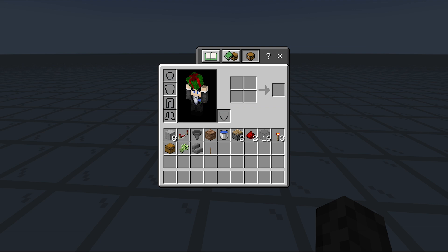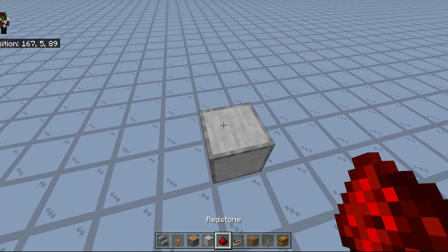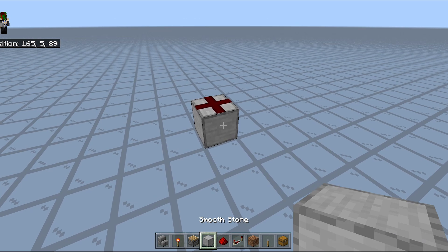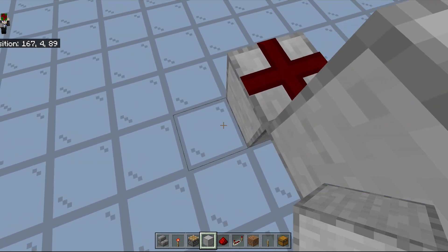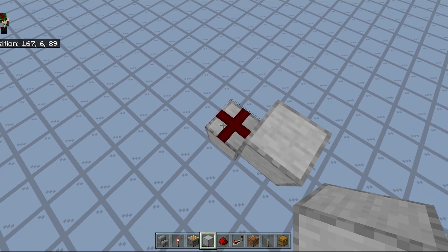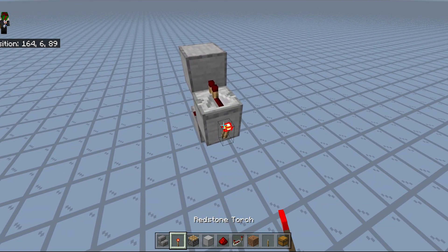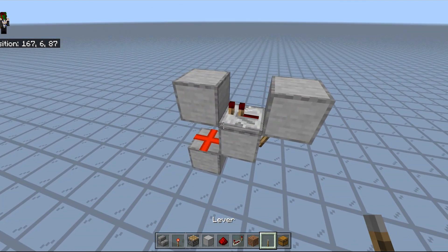Those are the materials you're going to need. Of course this can be any type of solid block, this can be a type of stair, and the glass here can also be solid blocks — I just chose glass because it looks nice. Apart from that the materials are pretty straightforward. We're going to start off with one solid block, put some redstone dust on top, and elevate one up. Place a solid block on top, a redstone repeater, a torch, a slime block, and that is our main clock.